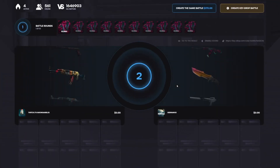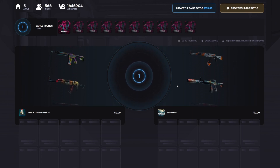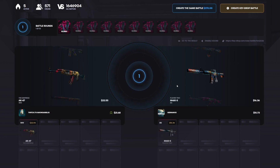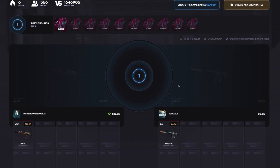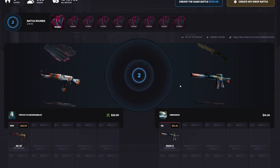We need a 370 dollar battle going right now — it's 10 Global cases. This could pay nuts, man. Just if we both pull a Deagle, imagine that — a 370 dollar battle paying over 10k. Yeah, that'd be sweet. Come on — oh, the gloves!